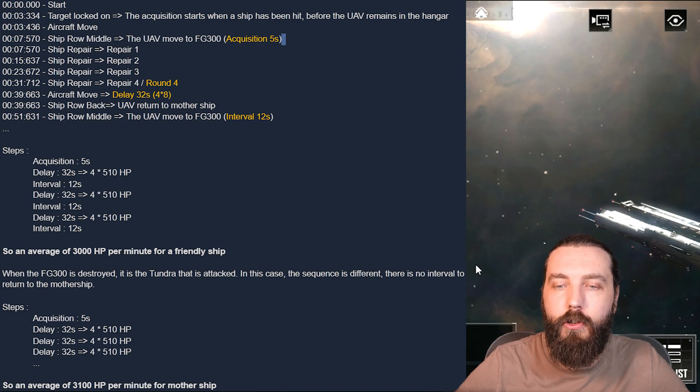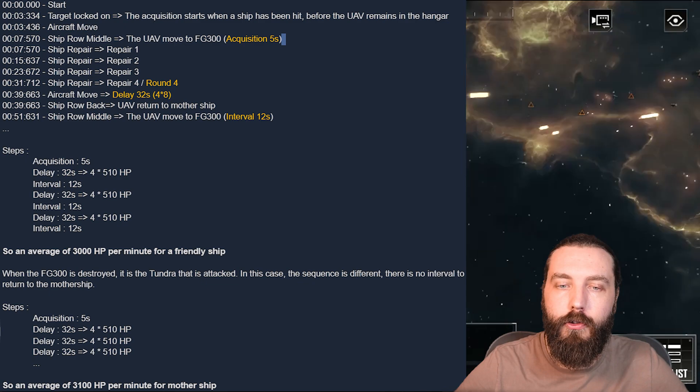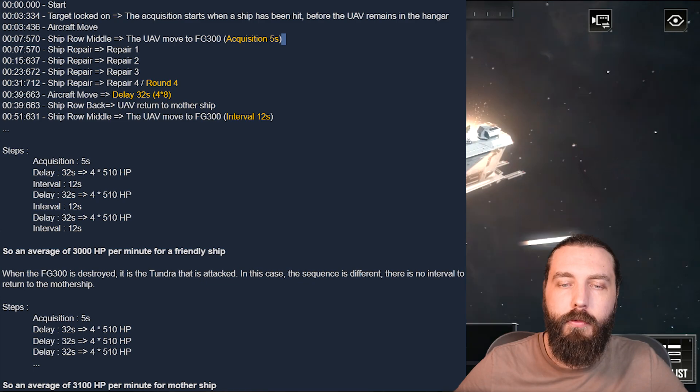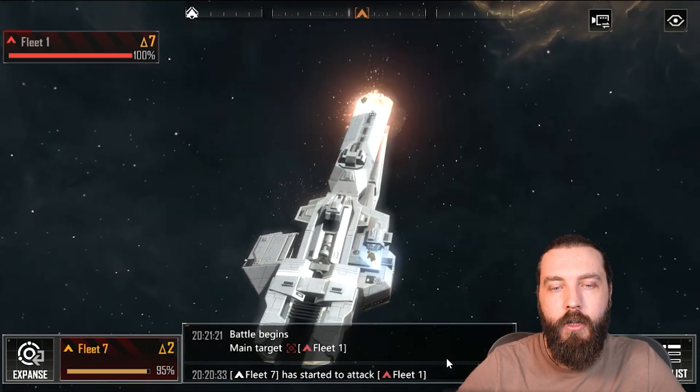When the FG300 is destroyed and the Tundra itself is attacked, the sequence is different — there is no interval to return to the mothership. This gives an average of 3,100 HP per minute when healing the mothership.